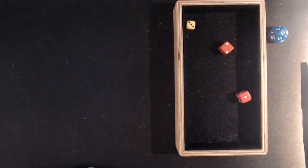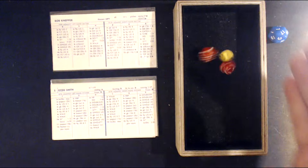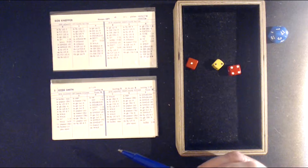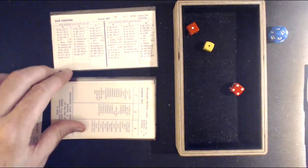We go to the top of the third. Bob Knepper on the mound facing Ozzie Smith, Andujar, and Lonnie Smith. It's 5-0 Astros. A 2-5 versus a lefty — ground ball shortstop, scooped by Reynolds who fires to first in time to get Smith. The pitcher Andujar — a 1-5, strikeout. Andujar strikes out.